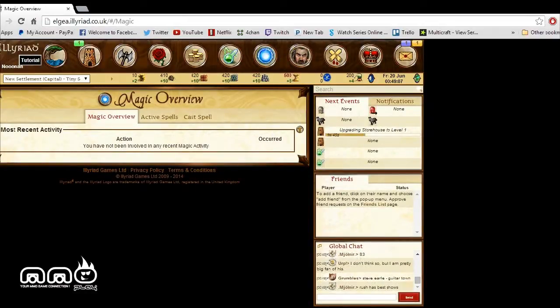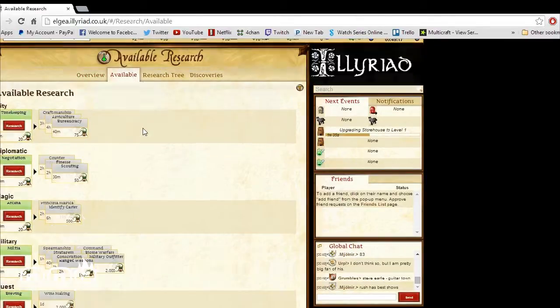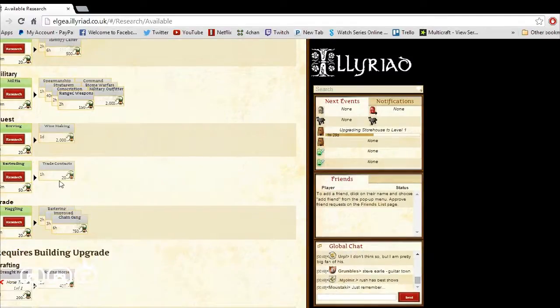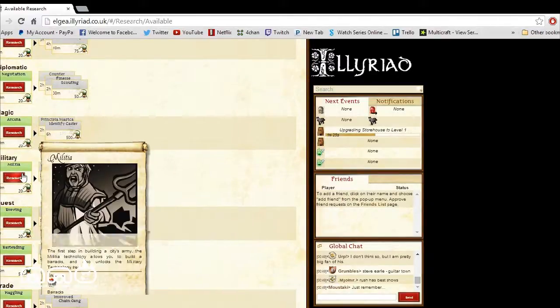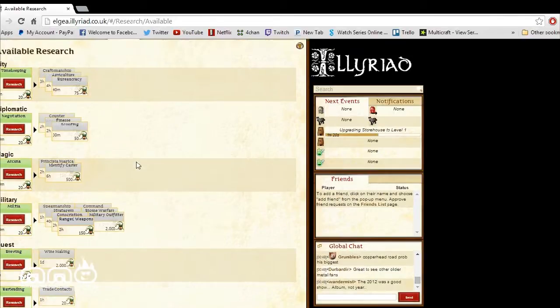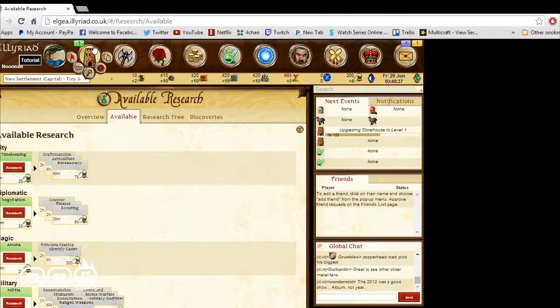We have a magic overview, so we can probably learn different spells for invasions. And here's the research overview — we have different things we can learn including trading, quests, military upgrades for units, magic, and city upgrades. So you can upgrade your city and expand what you can build and create through researching these different trees.